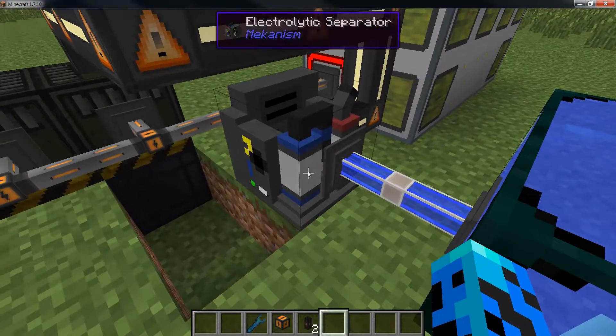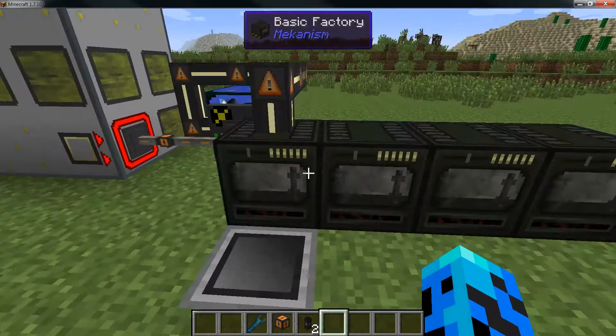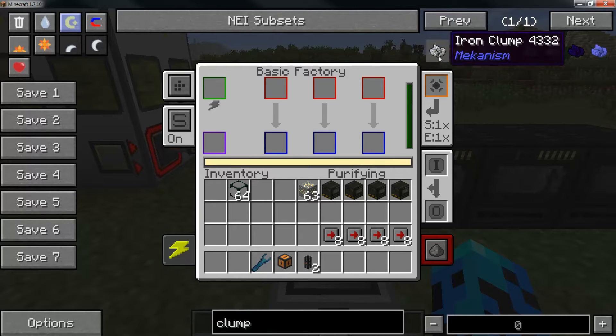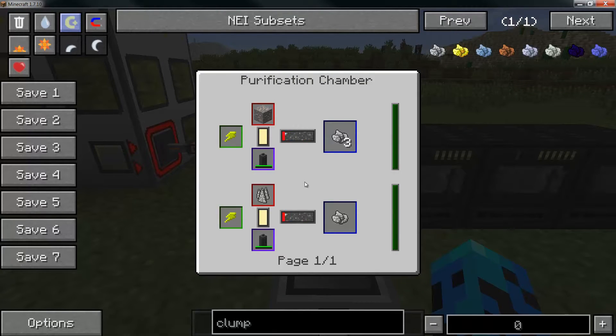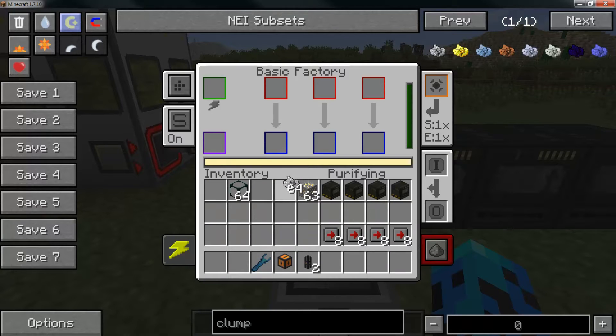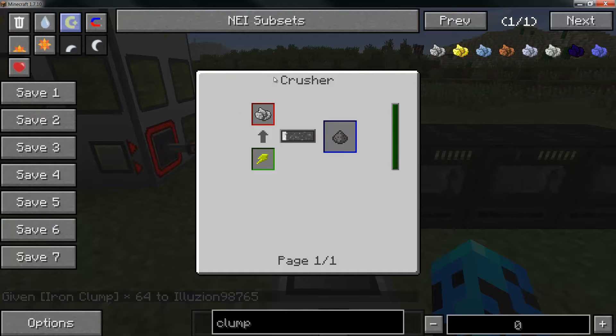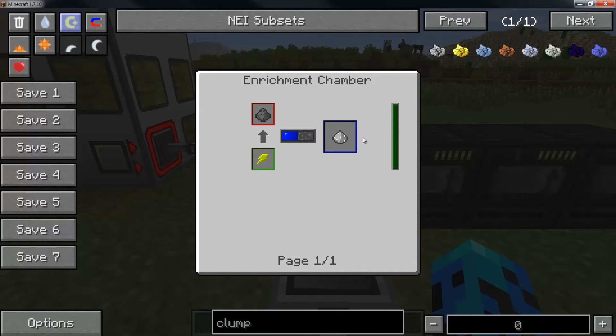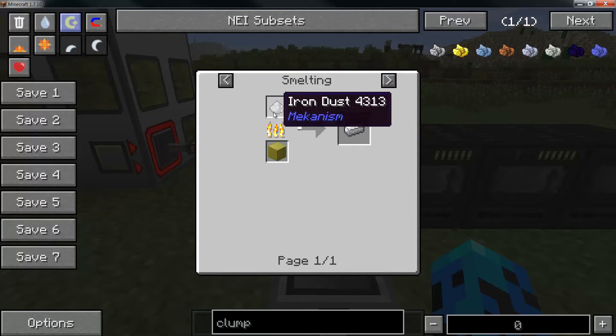Back here I have an electrolytic separator taking water from this Ender IO reservoir and splitting it into hydrogen and oxygen. I'm dumping the hydrogen right now because I only need the oxygen. Oxygen is piped over through pressurized tube into this first machine. In the purification chamber, you input any type of ore with either oxygen or flint, and one iron ore becomes three iron clumps - this is where we get three times ore processing. Those clumps go into the crusher to get dirty iron dust. The third machine enriches the dirty dust into clean dust, then finally the smelter turns it into an ingot.